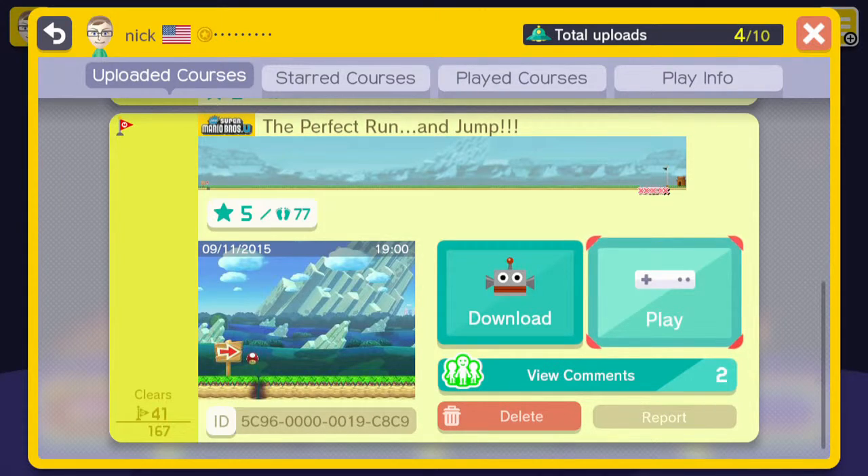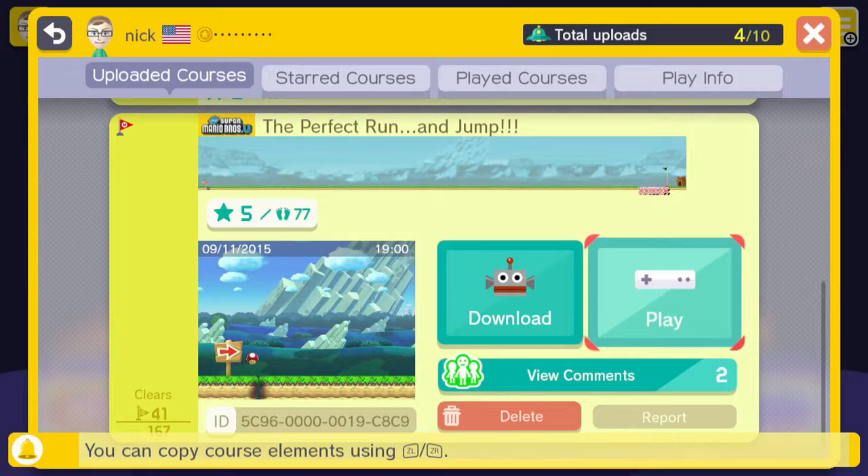I'll be showing off my levels first, and then when I'm all done with that, I'll probably be showing off your guys' levels, if you have any. The ID code is always going to be in the description — you can see it already. I don't know how I'm going to make this work, so let me know in the comments below if you guys want to just see the level. Maybe I won't talk in the other episodes.